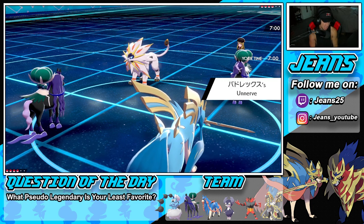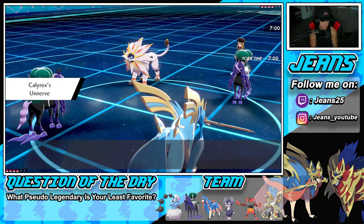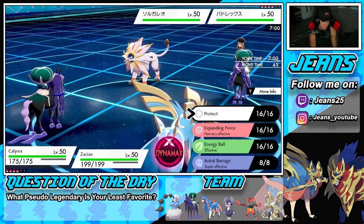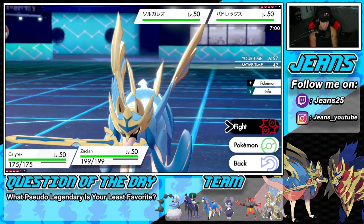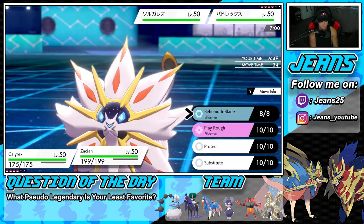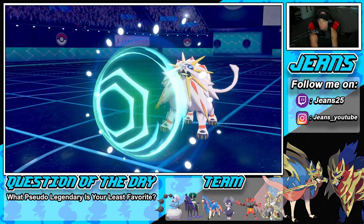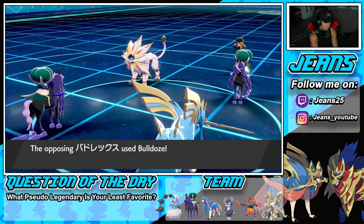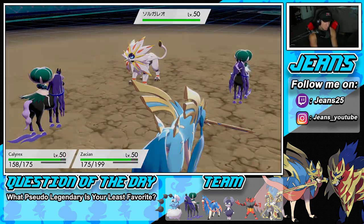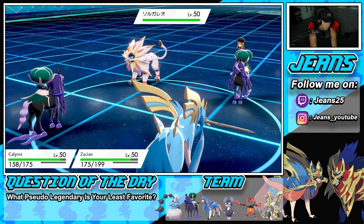Both Calyrexes are probably using Focus Sash. He's probably rocking a Weakness Policy on that Solgaleo, which is a little scary. I might Dynamax, but I kind of want to double down into Calyrex to just get rid of him. I should drop an Astral Barrage - double super effective. We're doubling down into Calyrex turn one, which is solid for us. He goes for Bulldoze to slow us down a bit, but Calyrex is going to drop from here and I'll be able to roll out.